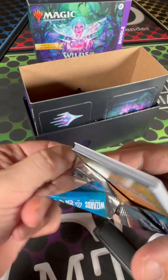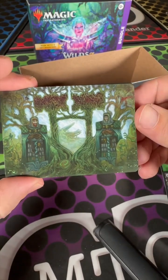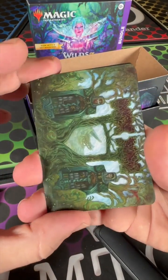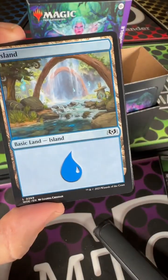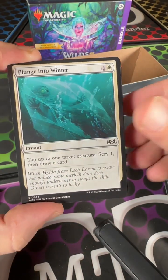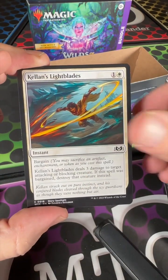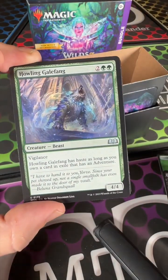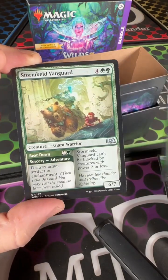Those tap lands are annoying, but in casual commander if you get one on turn one it's fine since you can't play anything anyway — unless you're cheating Sol Ring out on turn one, and shame on you. There are a lot of people that think Sol Ring should be banned. I don't — it's easy to counter or destroy it if you don't like it. Comment down below! Plunge into Winter, Crystal Grotto, and Kellian's Light Blades — and we already pulled the Kellian to go with those!